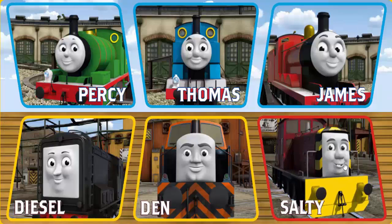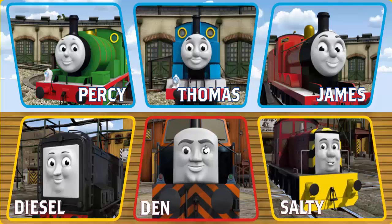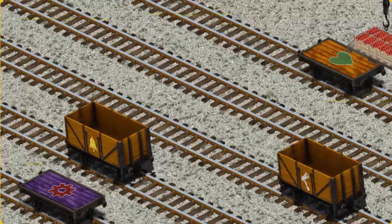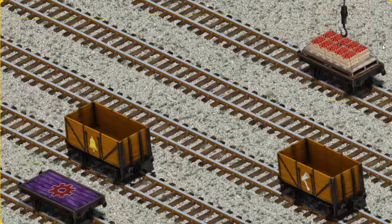It's a busy day at Brendam Docks. Thomas and his friends have many deliveries to make. Choose who will make the next delivery. Den must deliver the crates of apples to Knapford station. Help Cranky find the crates. There you go. Let's lift and load. Now the cargo must be loaded. Help Cranky find the orange flatbed with a green heart. There you go.